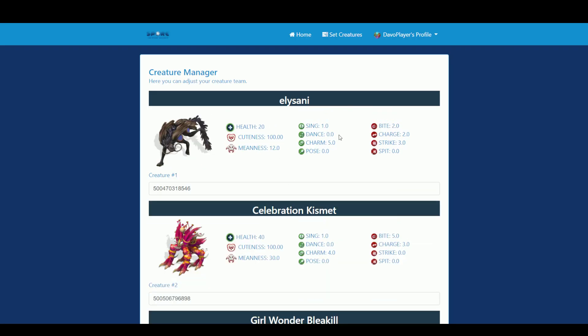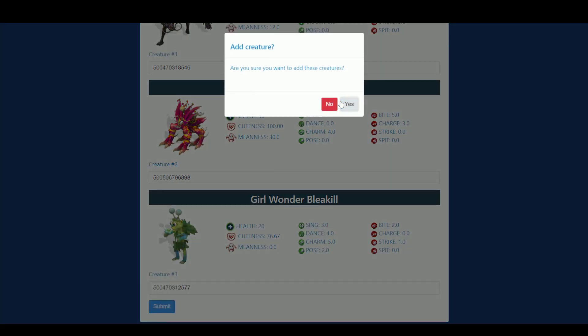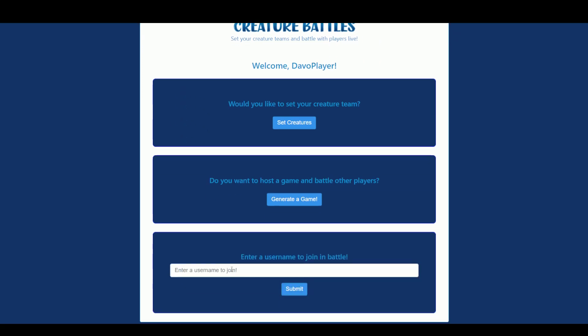Notice that we can see stats for each creature — attack, social, just some basic stats. We set our creatures and submit, which locks us in. When we go to join our battle — since we've already got a battle created with my test player account — all you do is enter a username here to join.